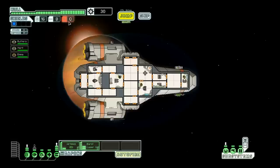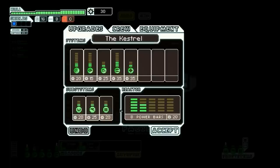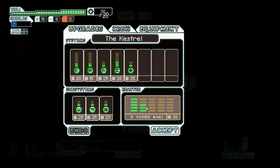Here you have your three consumables in the game: your fuel, which is used up every time you make a jump; missiles, which are used up every time you shoot your missile launcher; and drone parts, which if we had any drones, would be used every time we deployed a drone. But the Kestrel, which is what we're using here, does not have a drone system, so no need for drone parts. Scrap, which is listed here, is the currency in the game. You can use that in shops to buy stuff, or you can use it in your ship screen to provide upgrades — you can put it into a system to upgrade it, or into the reactor to give yourself more power.